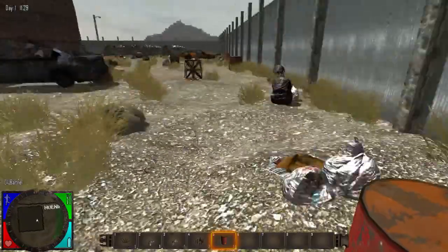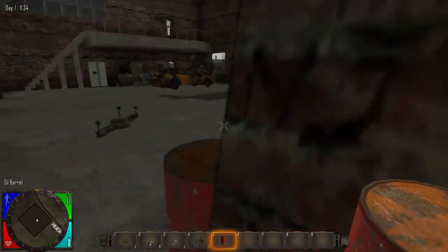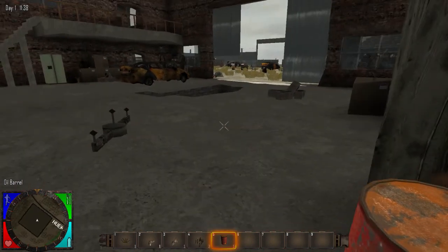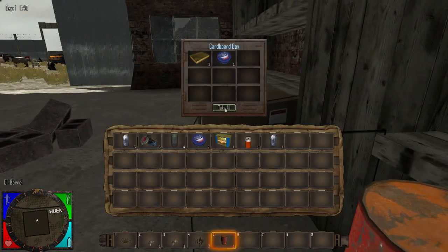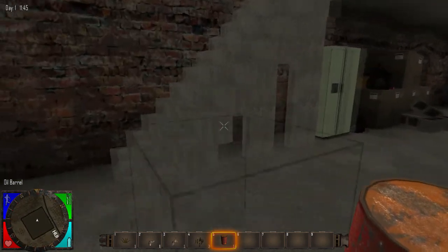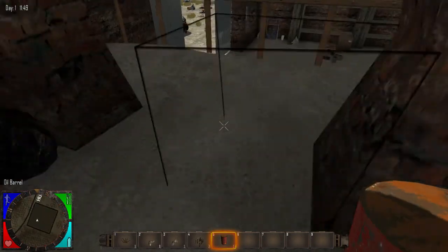One thing you do have to keep in mind in this game is you have food and water, so it's like DayZ. If we go inside here you can see the zombies are trying to break stuff to get out, even though they have a way out right there. You want to be very careful indoors where it's shaded - just like Minecraft, it's the sun that kills the zombies.